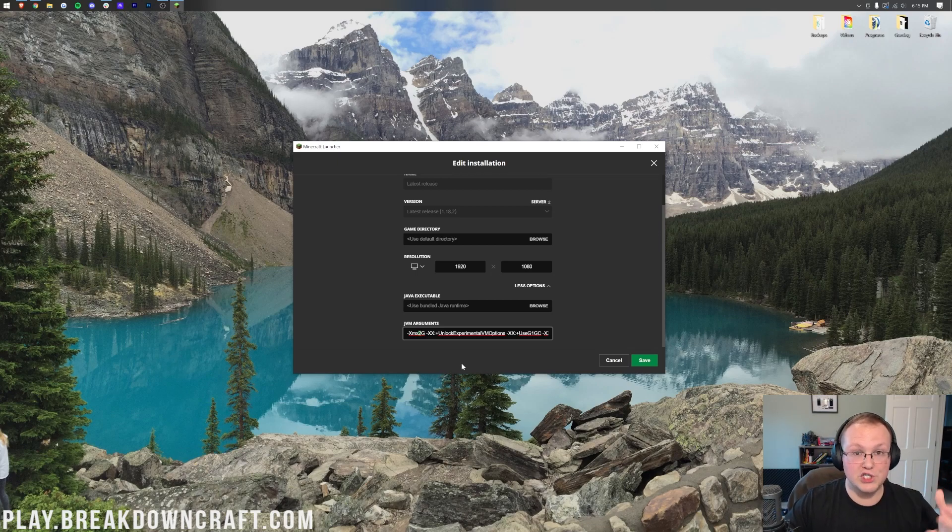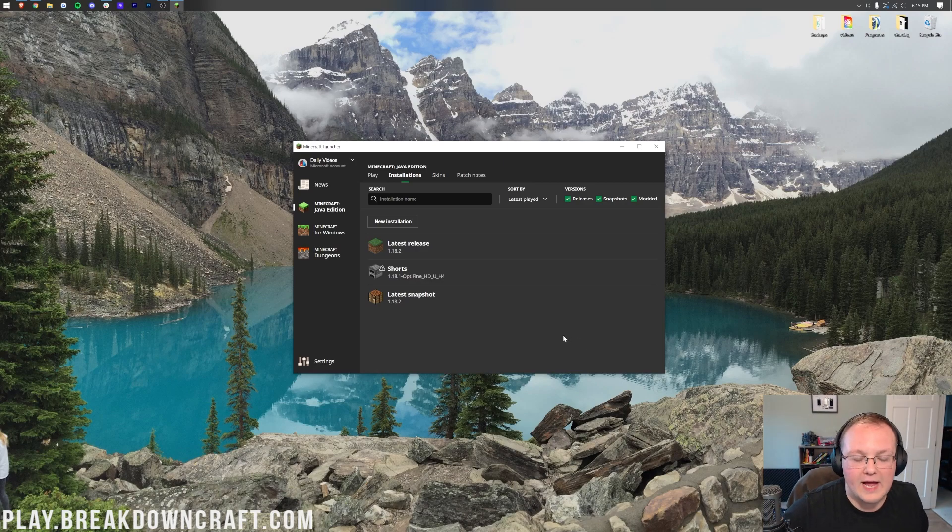So if we want to update that to 4G or 4 gigabytes, there we go. By default, as we saw earlier, it was 2 gigabytes — that's what 2G means. Change this to 4G and you now have 4 gigabytes dedicated to Minecraft. Once you've changed this, make sure you click Save and you're good to go. You have added more RAM to Minecraft.